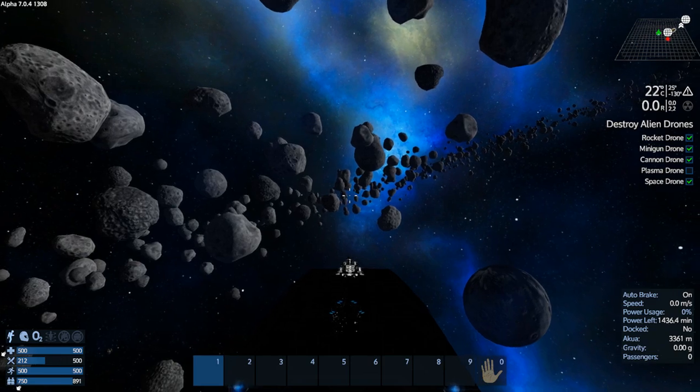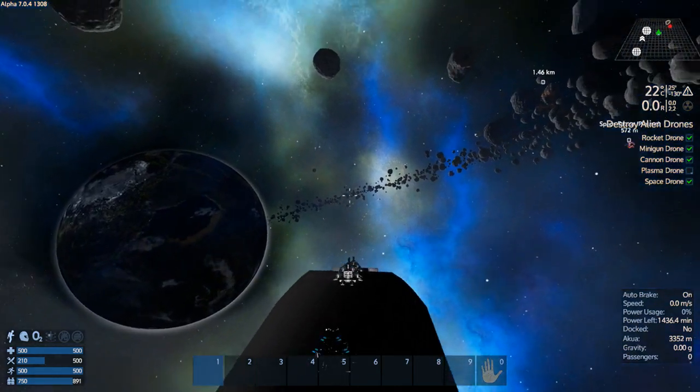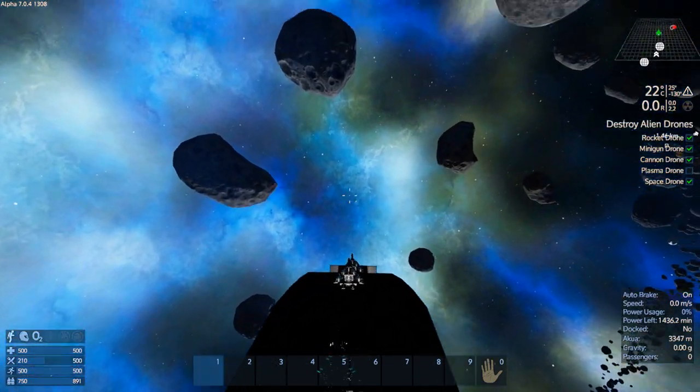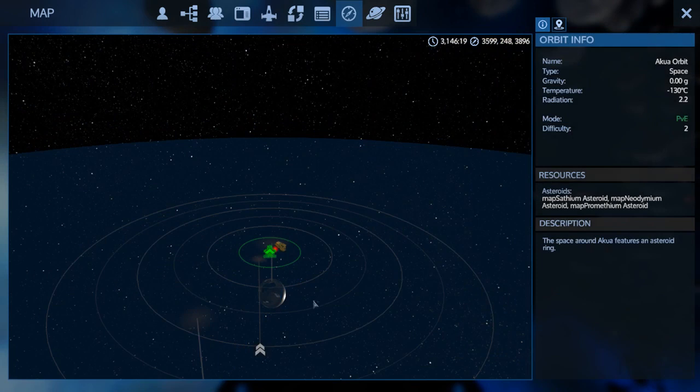Since I'm not going to go for the Neo and Sath here and there's no Pentaxid, I'm going to head back to Ningas. Akua is just not doing it for me — I couldn't find the other deposits on the moon.